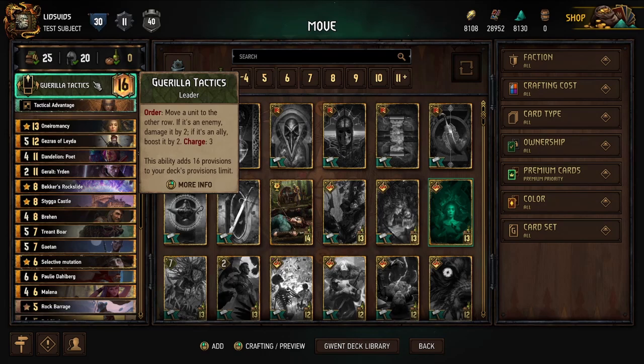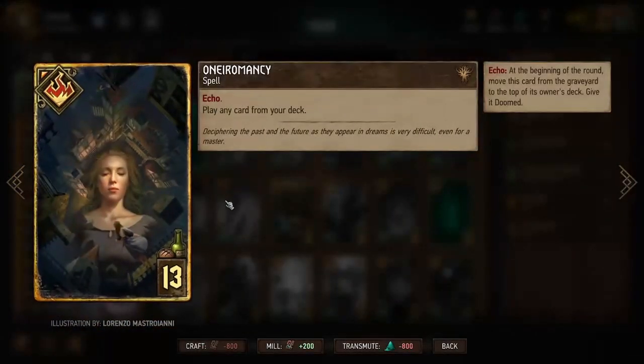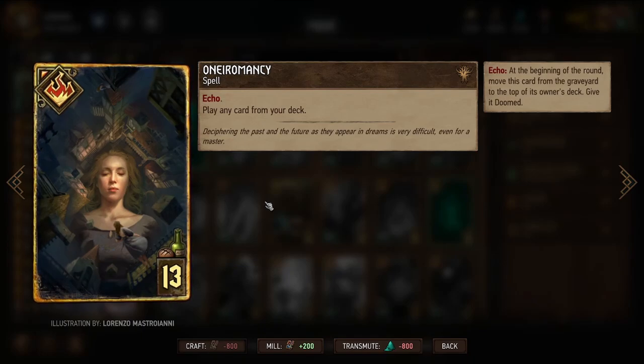We'll be using Guerrilla Tactics so we can move our own cards and move opponents' cards. When we move our own, we'll get boosted; when we move opponents', we'll deal damage. This allows us to do even more movement. We have Oniromancy first, largely for the flexibility of being able to play any card from our deck — it's never a bad option, though it does have a high provision cost.